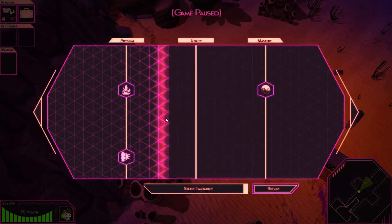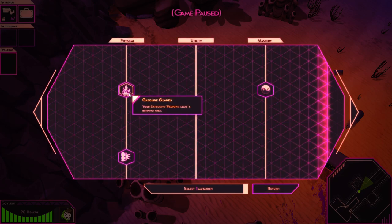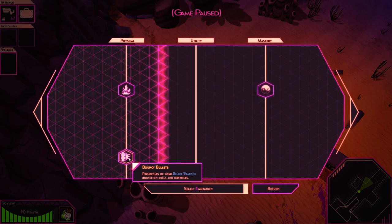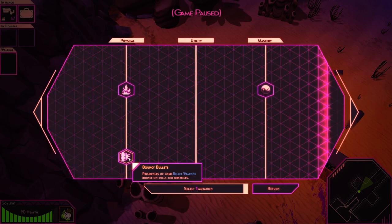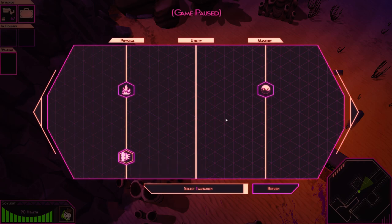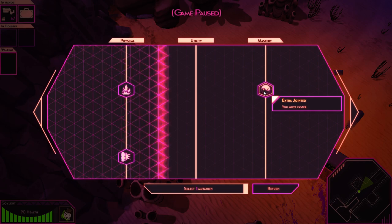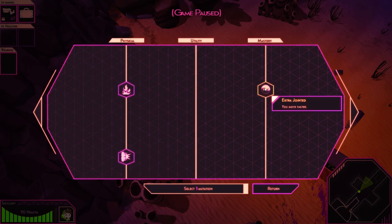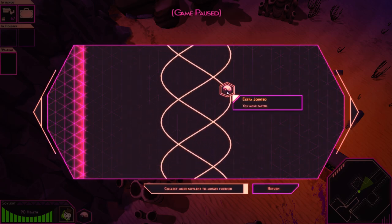M to mutate. We can get Gasoline Glands — your explosive weapons leave a burning area. Bouncy Bullets — projectiles of your bullet weapons bounce on walls and obstacles. Or we can get Extra Jointed and we move faster. Choices, choices — let's do the move faster thing for the time being.